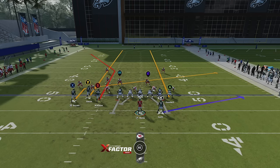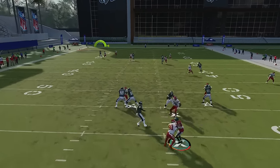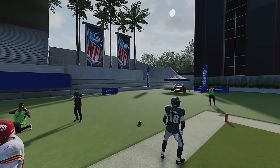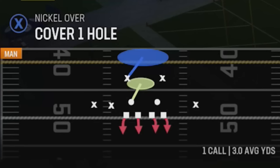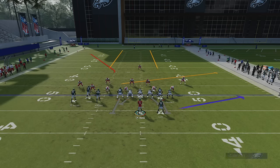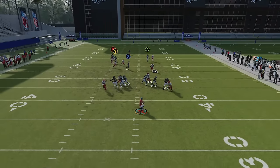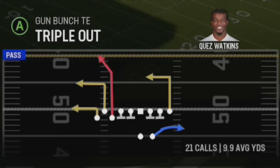I also suggest smart-routing the B route because it shortens the route, meaning I get the ball out of my hand a little bit quicker — I don't want to be holding it all day with a defender in my face. Against Cover One, this is a little less consistent because you really need the cornerbacks to bump into one another. I recommend putting the X receiver on a slant to try to create that, and once again put your B receiver on a smart route for more time. You can also have a lot of success against Cover Zero.